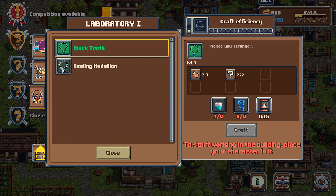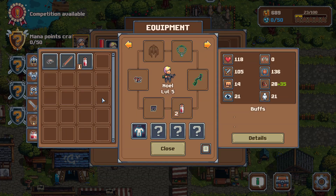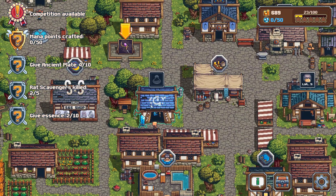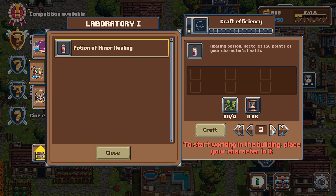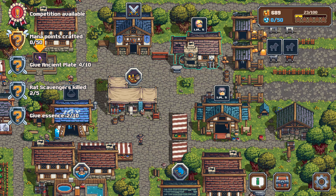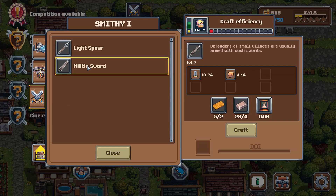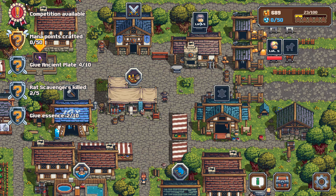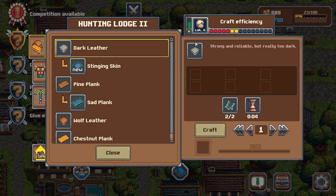They have crafting efficiency, which is interesting, and different things have different buffs. If we take a look at our character's equipment, he's got this necklace, but his crossbow requires some agility stat — it gives plus 10 to agility and plus 3 physical damage. While we wait for all of that to craft up, we're going to make a couple of healing potions. We have plenty of stuff — let's do five of those. We're gonna craft that up. His efficiency increases by 3 — the chance of creating high quality items depends on the strength of the character in charge.